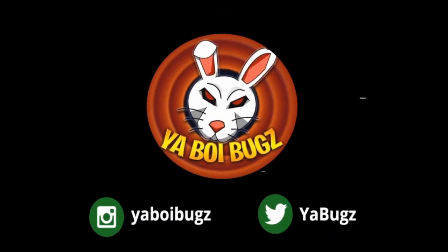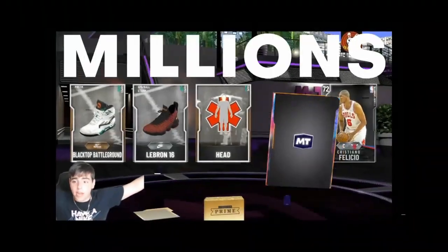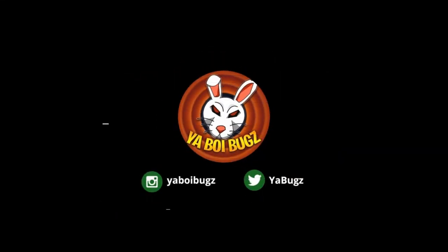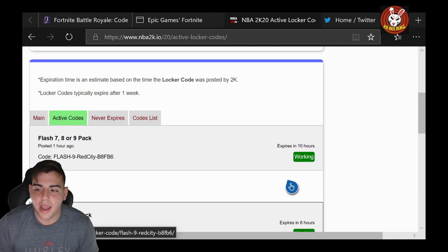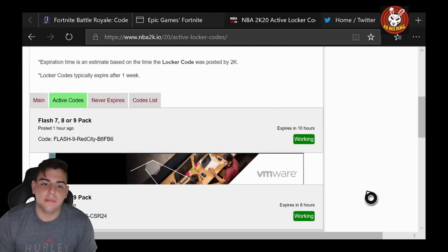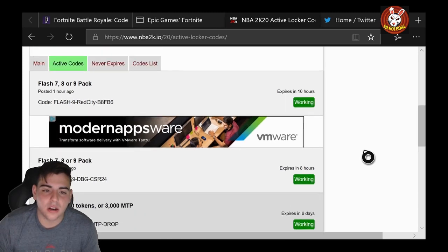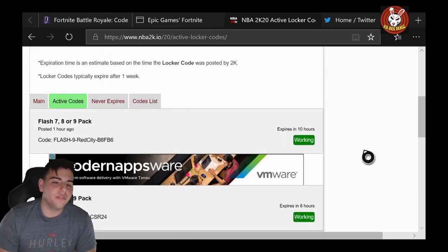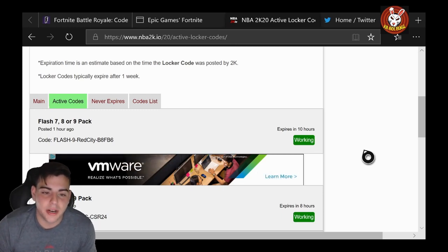What's good YouTube, it's your boy Bugs back on another NBA 2K20 MyTeam video. Today we have four insane new locker codes. Before we get into the video, smash that like button and drop the sub if you are new — that would be greatly appreciated.